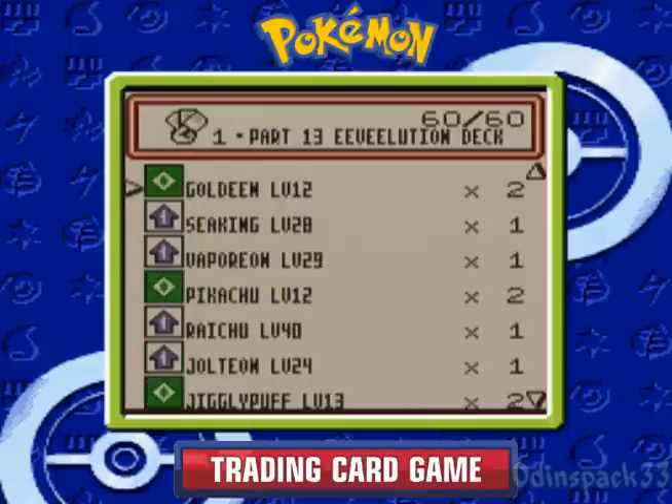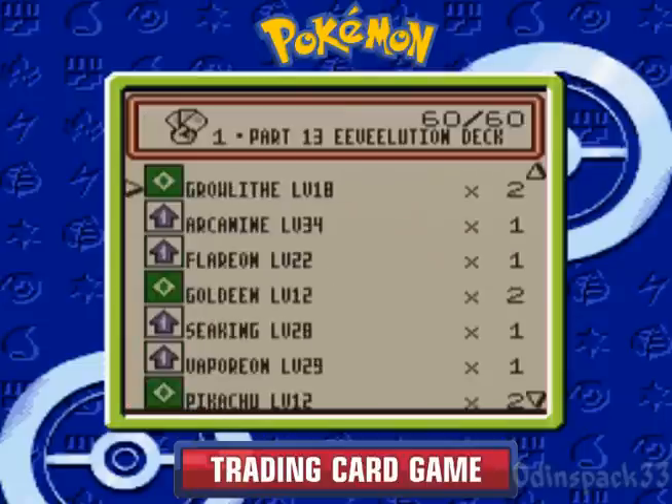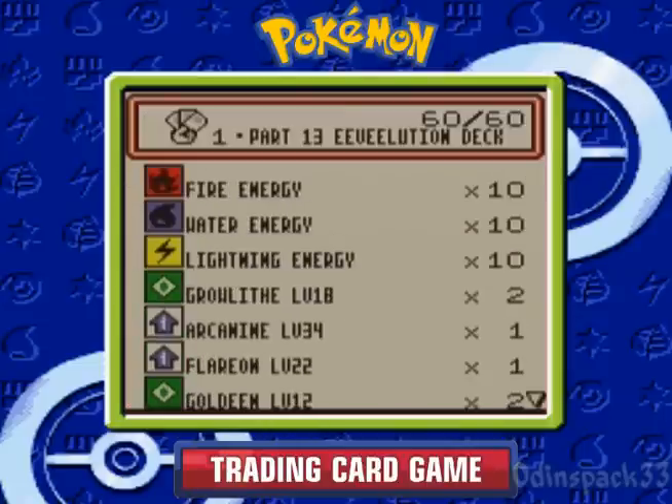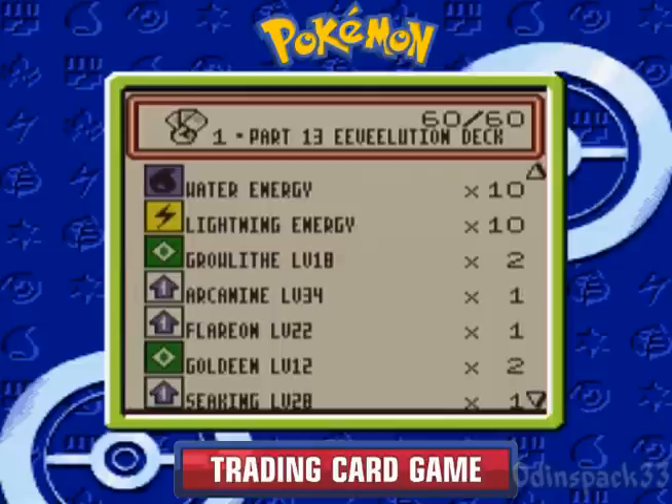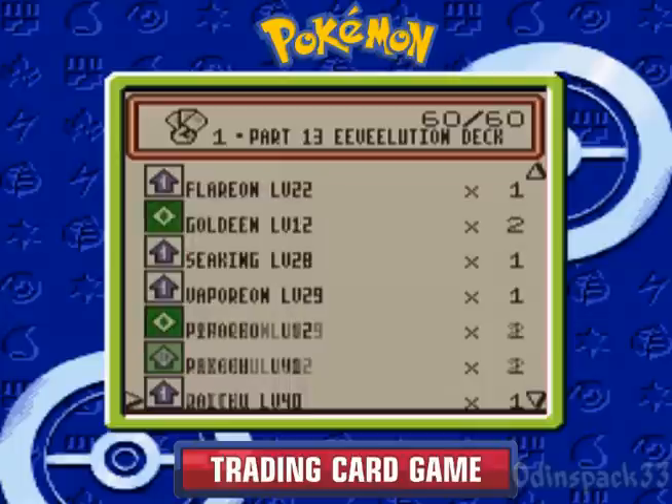However, I don't have any, so I kind of didn't want to make this deck without double colorless, but I had no choice. So I'm rocking ten energies of each type, and then I got another Pokemon to basically add to the fire and the water and lightning of this deck.